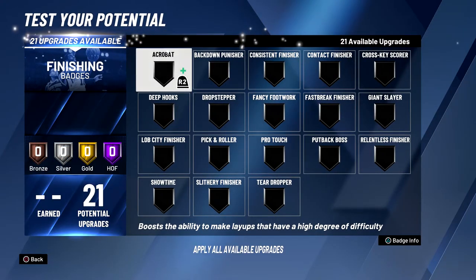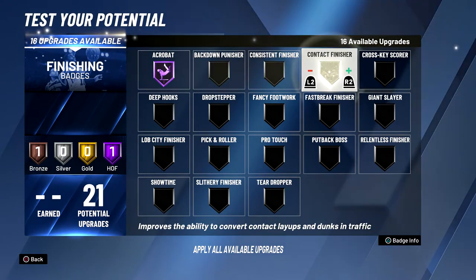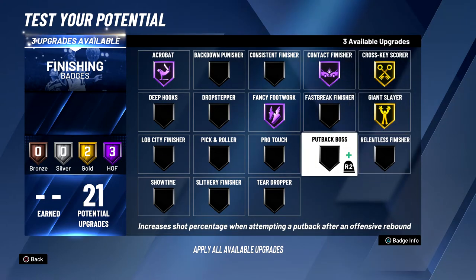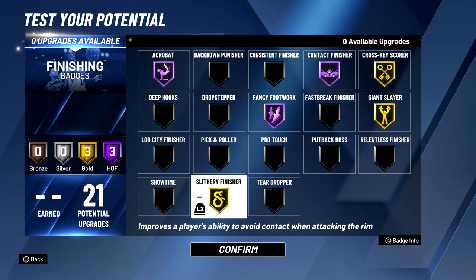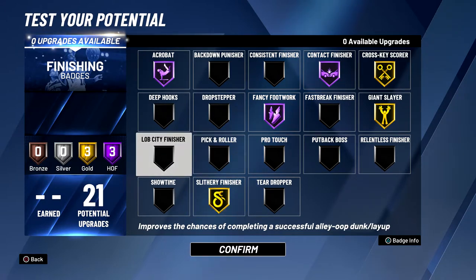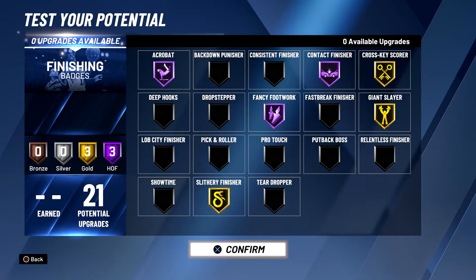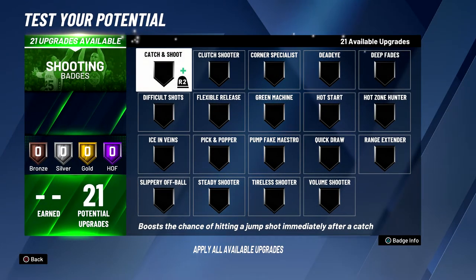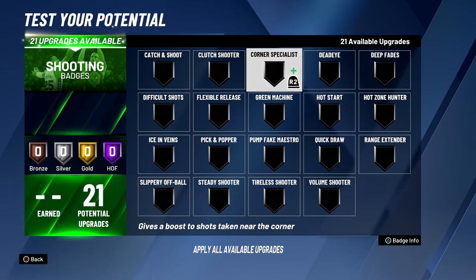Into finishing, the best badges are Acrobat Hall of Fame, Contact Finisher Hall of Fame, and Fancy Footwork Hall of Fame, Cross-Key Scorer Gold, Giant Slayer Gold, and Slithery Finisher Gold. I looked at all the finishing badges and these are easily the best six to go with. I could go with Lob City Finisher — that's probably the next best badge — but I don't really think I'm going to need that.